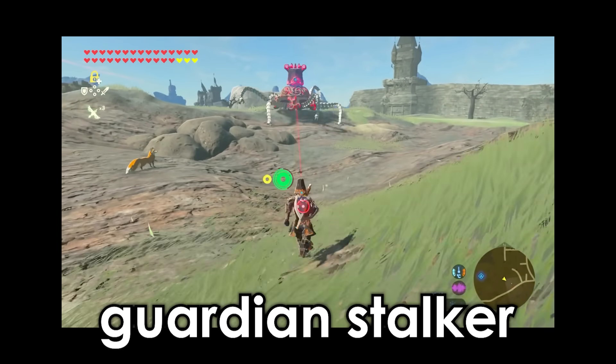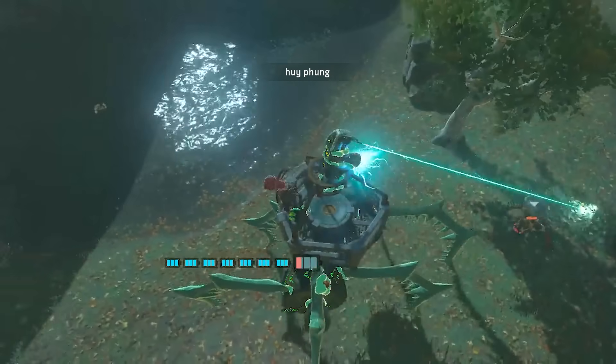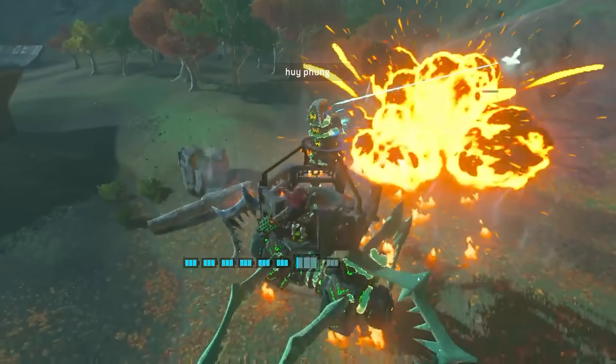It's been a minute since we've seen a good Guardian Stalker build. Hoifung has combined mech walker legs with Kolgera jaws to create a controllable Guardian Stalker. And this thing is badass.